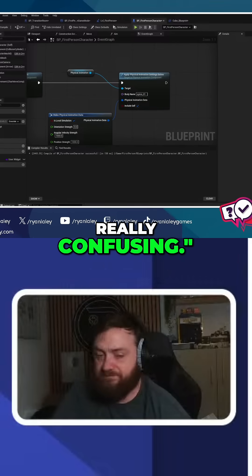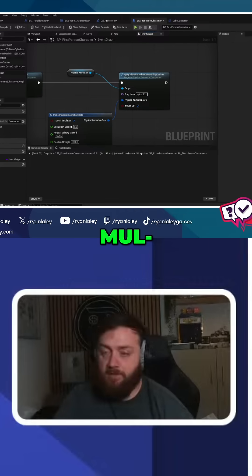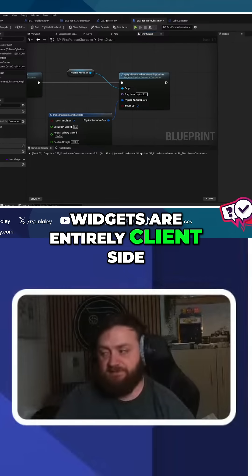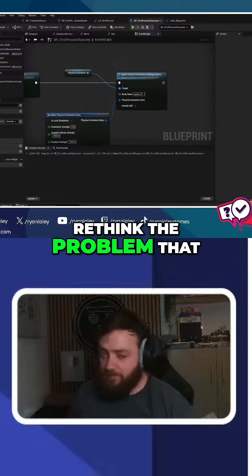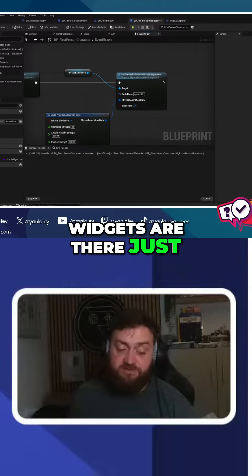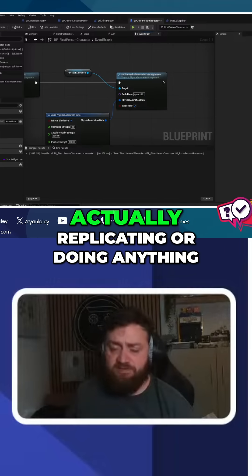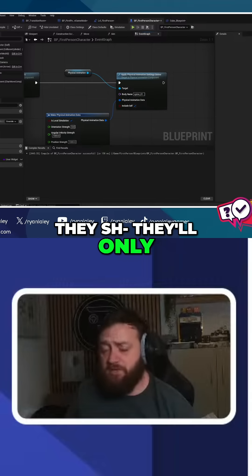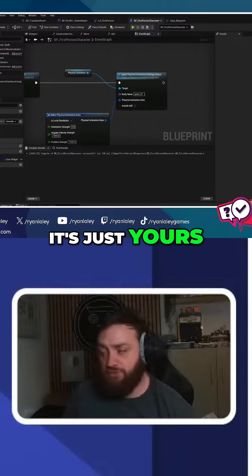You're finding multiplayer widgets really confusing. The best thing to understand is that widgets aren't multiplayer — widgets are entirely client-side. With that in mind, rethink the problem you're encountering. Widgets are there just to represent information that exists elsewhere. They aren't actually replicating or doing anything. They only exist on your screen. You can't see other people's or access other people's — it's just yours.